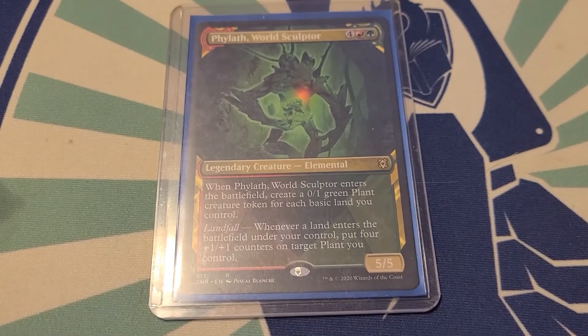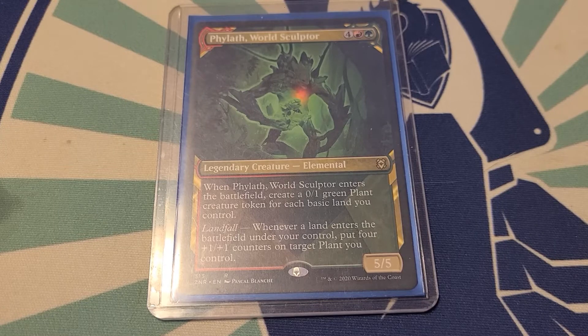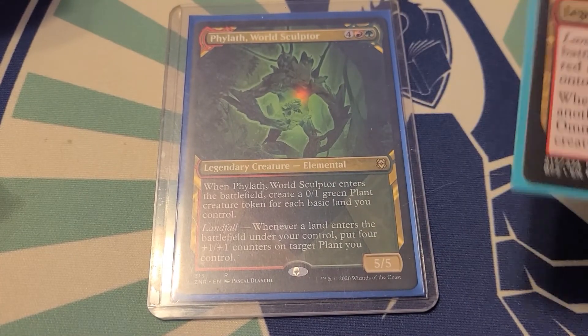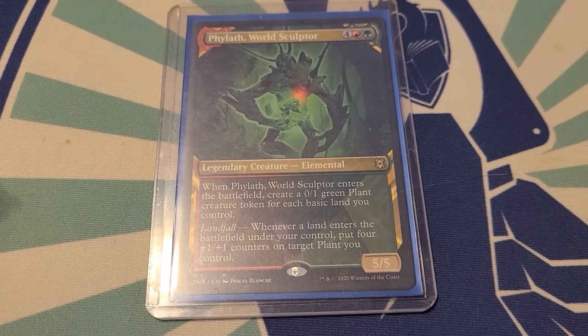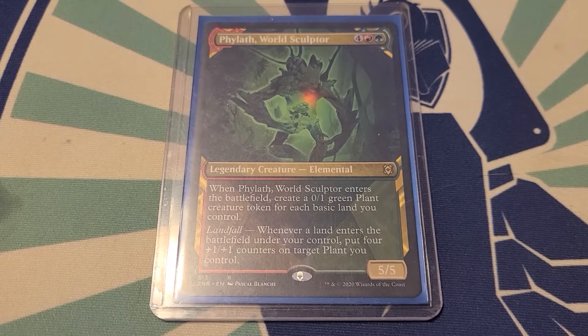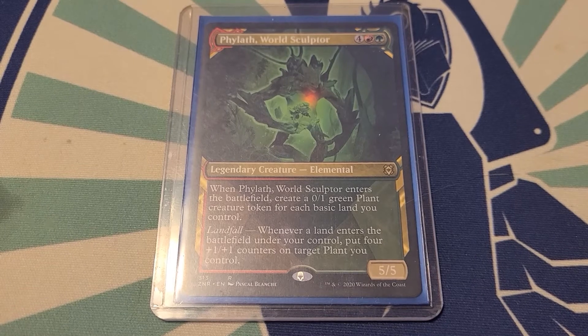So guys, that is this deck tech. Like I said it is a landfall-based deck, and with Omnath in here you can run Omnath as the commander if you want, but I like using Phylath to make the 0/1 plants — he makes more plants quicker. But Omnath is another option for you guys. If you have any suggestions for this deck leave it down in the comments below. I'm always open to ideas — I know it's not the most optimal way it could be run, but it is a fun deck to play. It gets lots of plant tokens out, gets lots of lands into play, makes the plants big, and we can give them menace and trample. A bunch of 4/4 or 8/8 plants with trample and menace — what better way to spend your time playing commander?